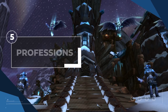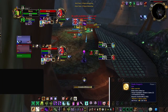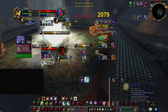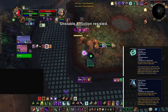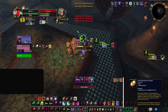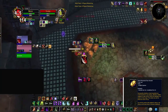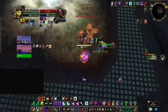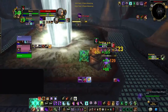For professions, you should 100% have Jewelcrafting — the extra resilience from Mystic Dragon's Eye gems is too good to pass up. For your second profession, choose between Engineering and Blacksmithing. Blacksmithing gives 2 extra gem slots for even more resilience, while Engineering offers a glove enchant with an on-demand haste boost or rocket attack for extra burst pressure. Blacksmithing is the safe bet giving stats all the time, but Engineering also works just fine depending on your composition.